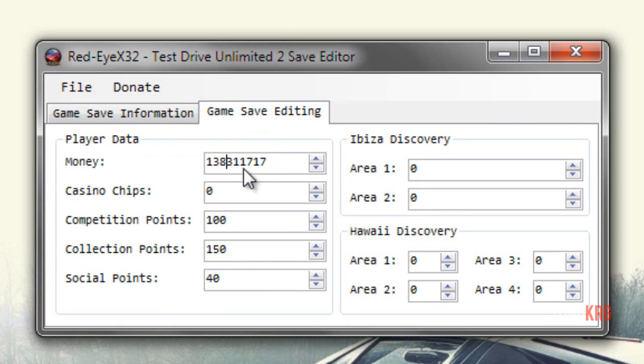Now you just want to choose whatever you want. For money you can see from the last video I did — 138,311,717. You can also choose how many casino trips you want, your competition points, your collection points, your social points, how much of the area you've discovered in area 1, how much you've discovered in area 2. That's how easy it is.